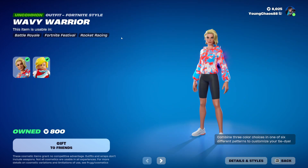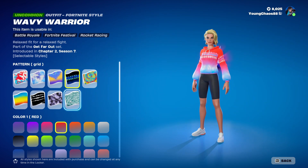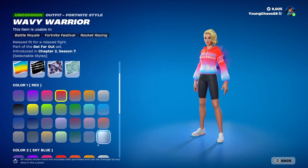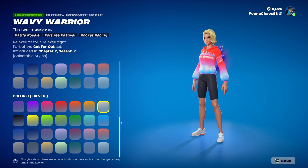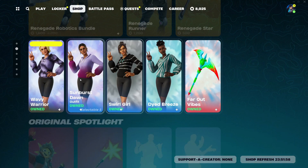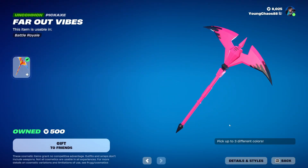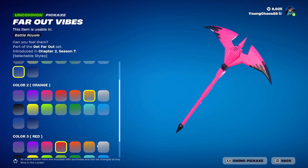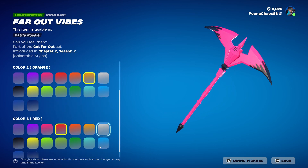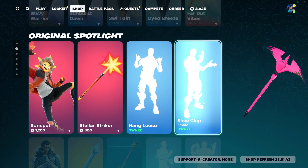We do have a bunch of the customizable skins — tie-dye skins, I guess — and these are very customizable. The rest of the set just returned. You can change the pattern and three different color options, which will completely mix up the skin — almost endless customization. I really love these skins; well worth the 800 V-Bucks each. So we have Wavy Warrior, Sunburst Dawn, Swirl Girl, Dyed and Breeze, and Far Out Vibes. The harvesting tool is 500 V-Bucks and also has three different color variants to mix and match even more.